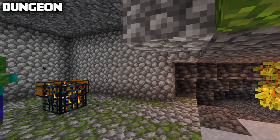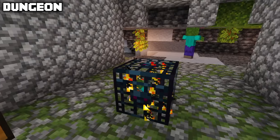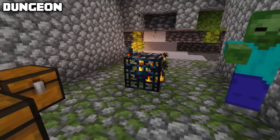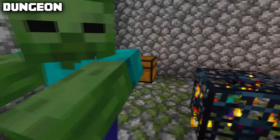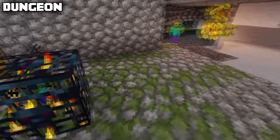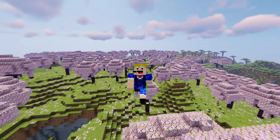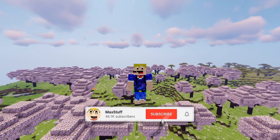The final structure is the dungeon — not officially considered a structure but a feature. It's the old monster spawner room and can contain a zombie spawner, skeleton spawner, or spider spawner, and can have up to two loot chests. The floor is made of mossy and regular cobblestone, and the walls are made of cobblestone. And so there we go — those are all the structures in Minecraft 1.20. If you enjoyed this video, please subscribe.